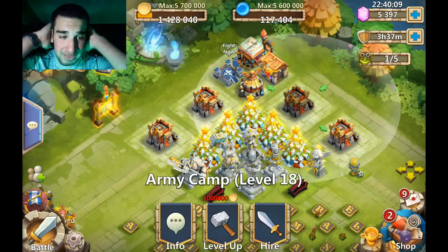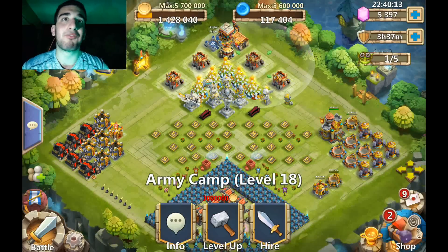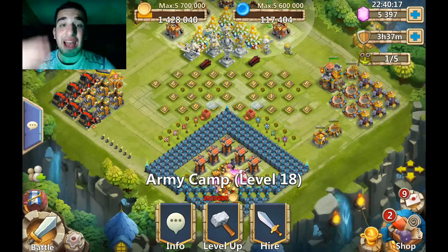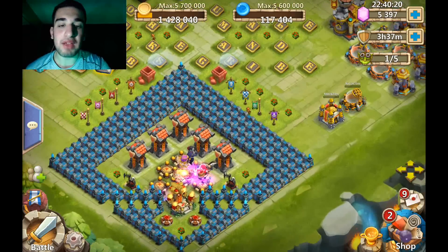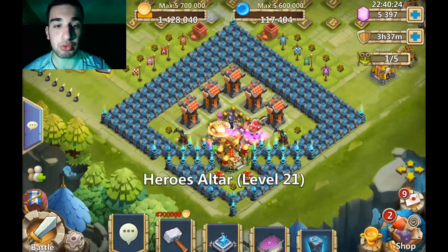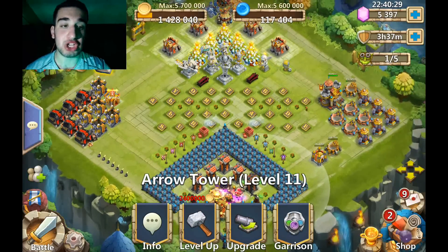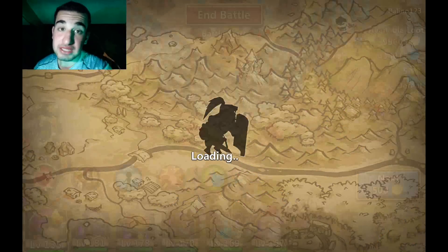I really want to get my army camps up to level 21, because they've been at level 18 since I was at like 40,000 might, and I'm at like 90-something thousand right now. I want everything to be nice and neat. My hero bases are level 21, my hero's altar is level 21 - they all have that new look. Arrow towers are level 11, I'm not going to change those for a while. Anyways, enough talking - let's jump in and get some mana.